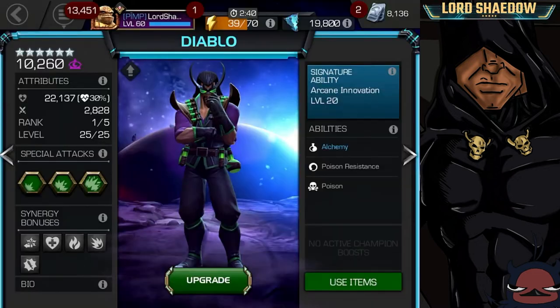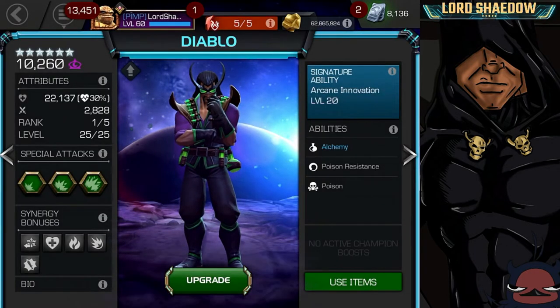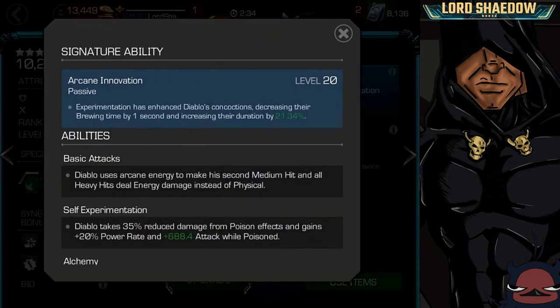All right, let's take a look at his abilities. Here's the signature ability — the dupe awakened Experimentation has enhanced Diablo's concoctions, decreasing their brewing time by one second and increasing their duration by a percentage. In my opinion he does not need to be awakened at all; this awakened ability does not make or break this champion. He remains essentially the same whether awakened or not.